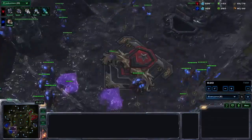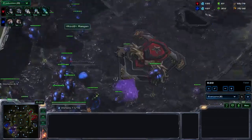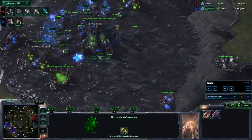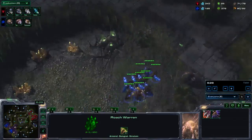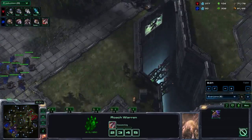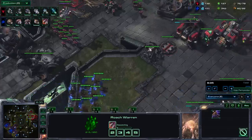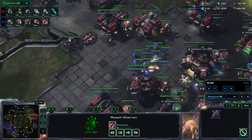Now my Mutalisks are out. I immediately follow up with two Evolution Chambers and Roach Speed — well, there comes the Roach Speed and the third Hatchery. What I want to do is get plus-one plus-one Roaches out and play three-base Roach Ravager with some Mutalisk support.